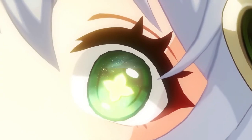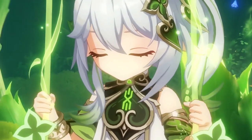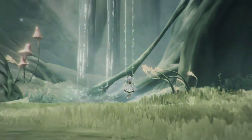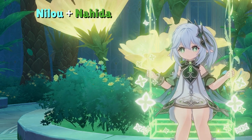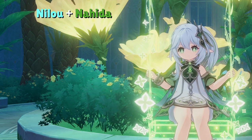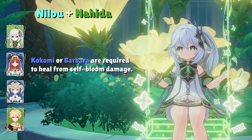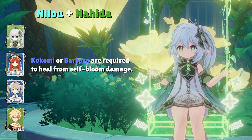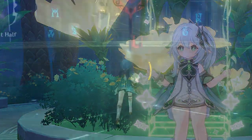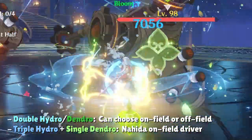Now for team setups. First up is Nahida in a Nilou Bloom team. The Bloom team can have either double Hydro or triple Hydro. Generally the composition is Nahida, Nilou, Barbara or Kokomi, and a flex character. The flex character can be a Dendro unit like Dendro MC or Collei, or a third Hydro character like Xingqiu or Yelan. For double Hydro double Dendro, Nahida doesn't have to be on the field, but for the triple Hydro setup, Nahida is your on-field driver.